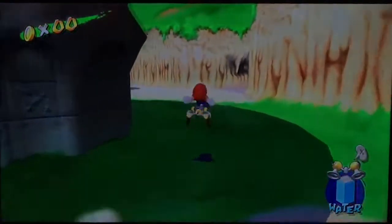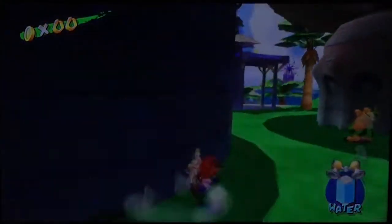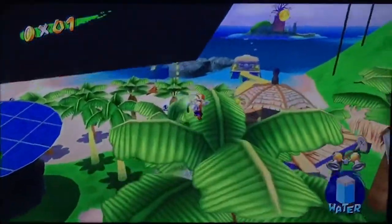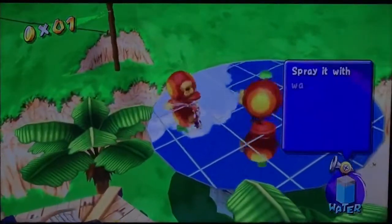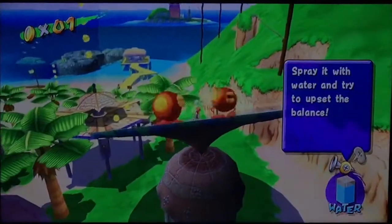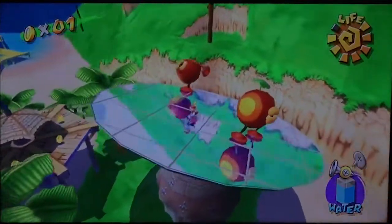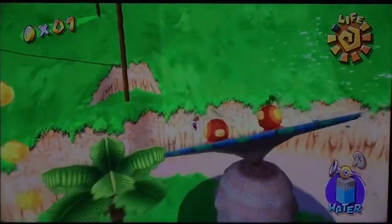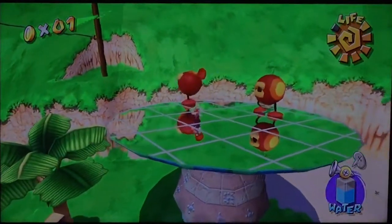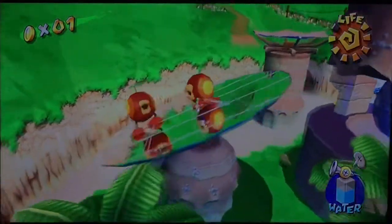So what you need to do for this mission is go to these mirrors. As you saw from the cutscene there are three of them, each with a different challenge. One has one Cataquack, one has two, one has three. You need to upset its balance by spraying it with water; once you spray it to the edge, you ground pound the mirror to make it fly off.